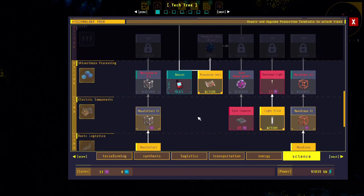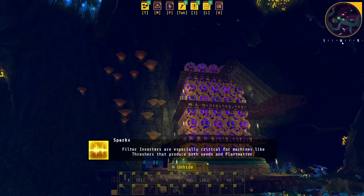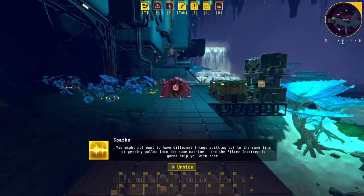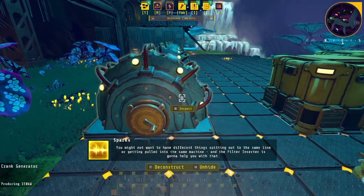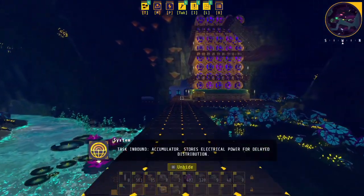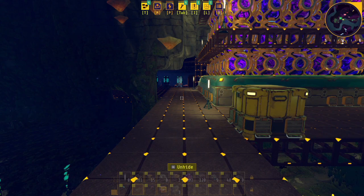That's where we are now. Task inbound - filter inserters must be configured to transfer materials and products of a selected type, electrical power required. Filter inserters are especially critical for machines like threshers that produce both seeds and plant matter - you might not want different things spitting out to the same line or getting pulled into the same machine, and the filter inserter is going to help you with that. Task inbound - accumulator.